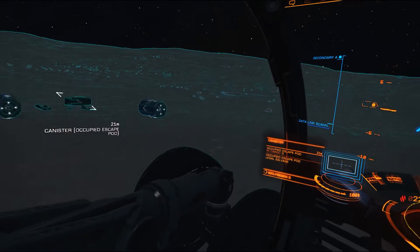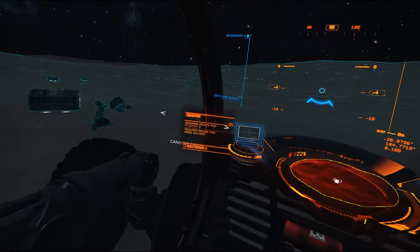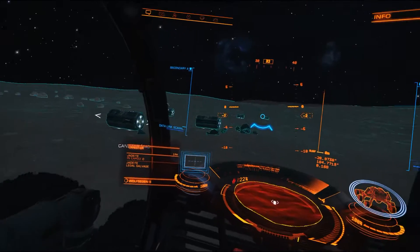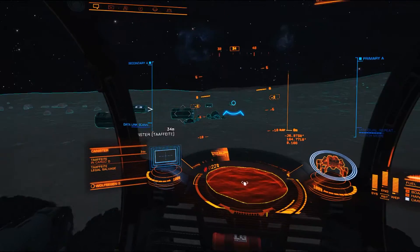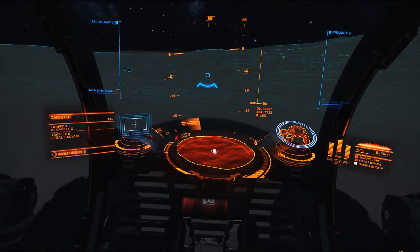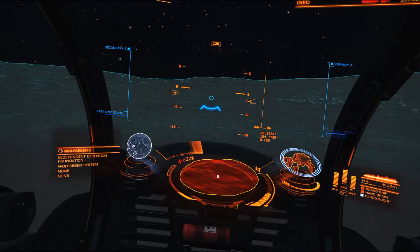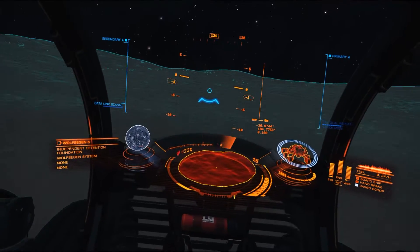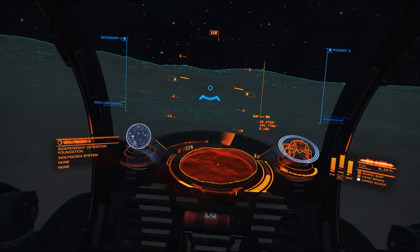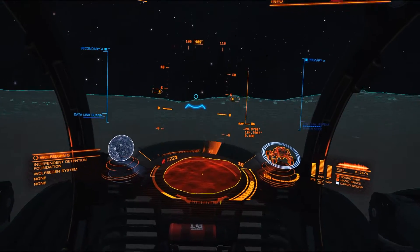Now we do have an occupied escape pod. Might as well pick it up too. In the ship we already have one, so we'll pick up another. We're going to rescue all of the lost pilots it seems. And before we leave this system, we'll turn all those in. The ship has air conditioning — it's much more comfortable than being out here on the planet.